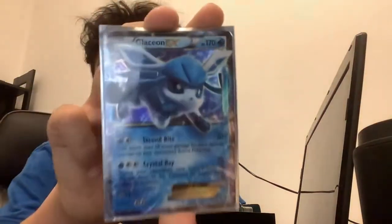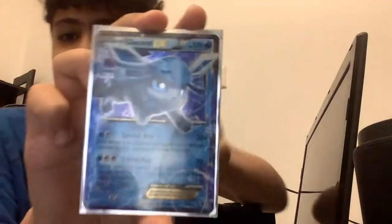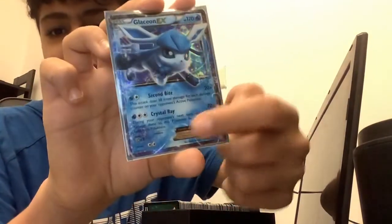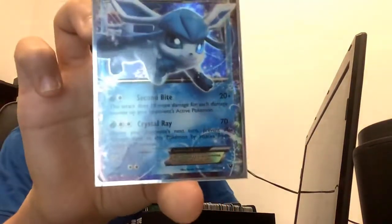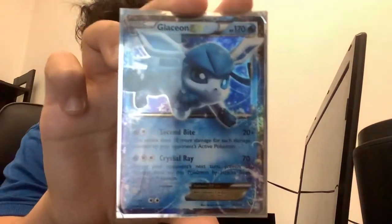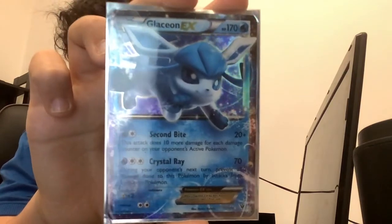Moving on to my Glaceon EX — this is probably one of my favorite EXs. You guys might already know why just from the design. Look at this — not the Pokemon itself, but the snow around it. They never really do that for other EXs. I love this EX and I loved it when I first got it.